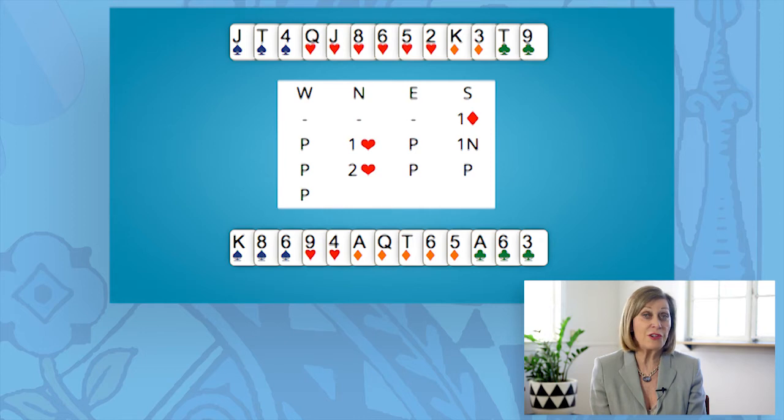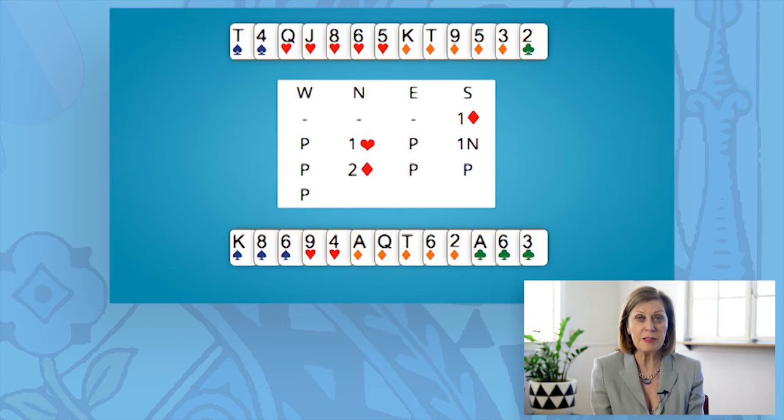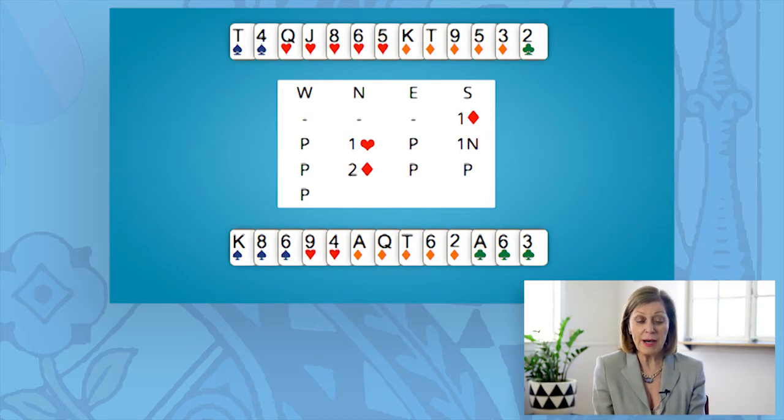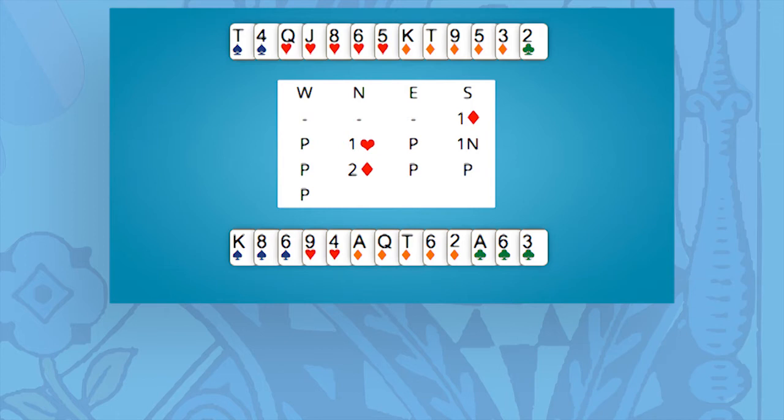You'd play a part score, because you don't have enough points for game. On this third hand, South opens 1 diamond again. West passes, and this time North has 6 points — a King, a Queen and a Jack — and 5 hearts and 5 diamonds. Start by responding 1 heart. That's forcing, and it'll go pass, and South bids 1 no trump. Pass to North. This time, don't leave it in 1 no trump, because you have an unbalanced hand with a fit for opener's suit. So bid 2 diamonds. This will show a minimum 6 to 9 points and a diamond fit. Opener will now pass, and the contract will be 2 diamonds.